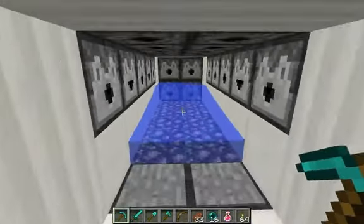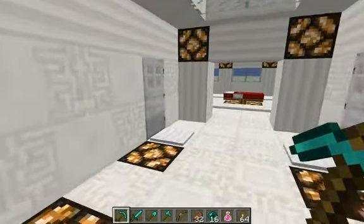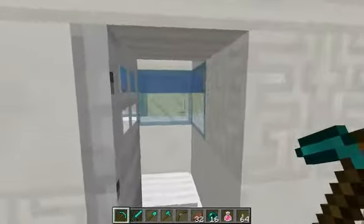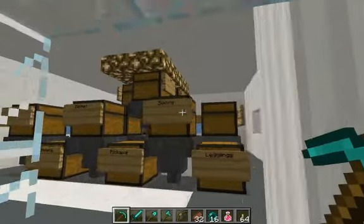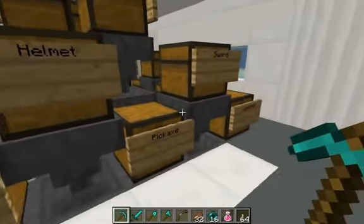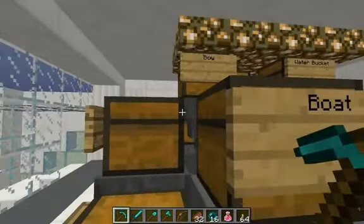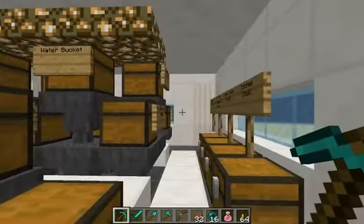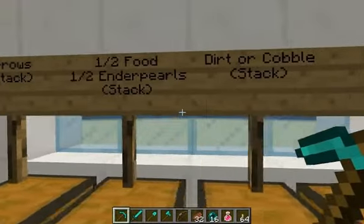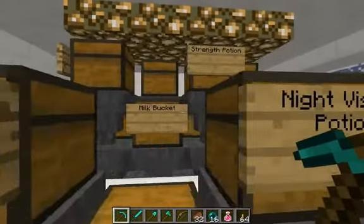Obviously you have to refill all of these, and all this can be refilled by the upstairs portion, which we're going to take a look at right now. Up here is a little refill room with all the stuff you need. Just go around — they all go into hoppers that go down to the dispensers. The dispensers in the back do cause a little bit of lag, but if you have a better computer or you just don't really care, it doesn't matter much since it's just for a brief period, about a minute or so.